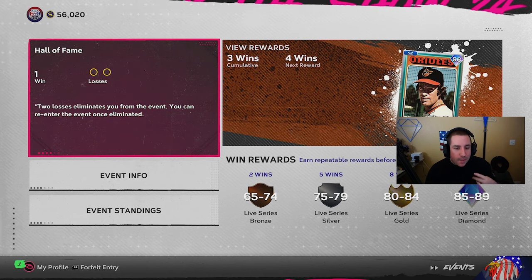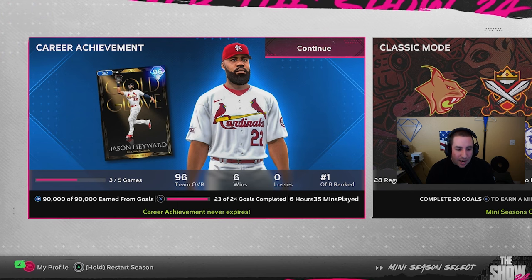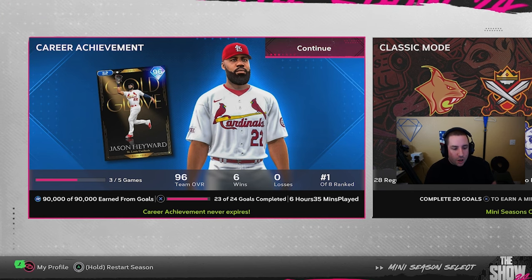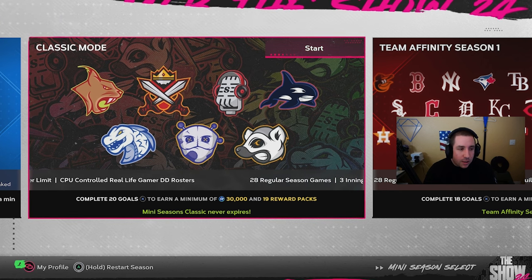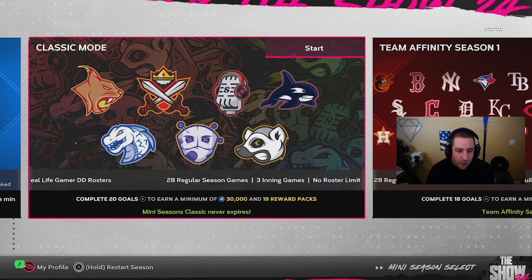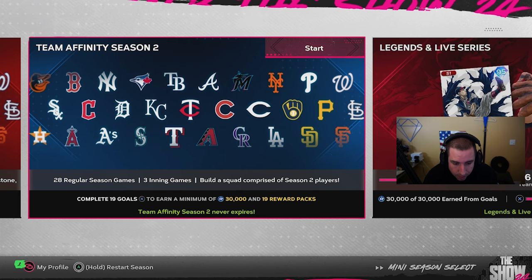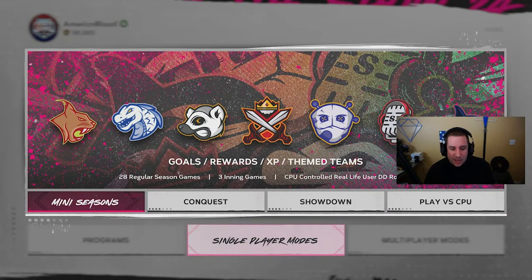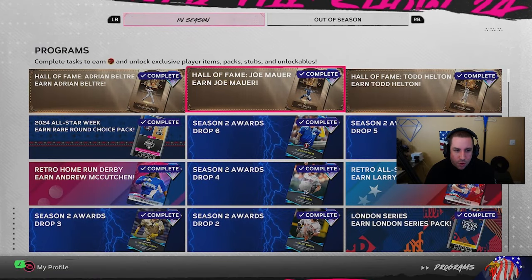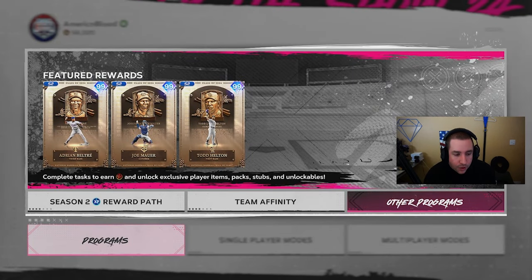I do every single event that comes out, every BR program, every rank program, every other program. I even just finished mini seasons — mini seasons gives you 90,000 XP, and I forgot they reset classic mini seasons so you can earn another 30,000 XP. The season two mini seasons would give me another 30,000 XP too — I should do those. And make sure you do the other programs, especially the new Hall of Fame ones, because those give you 20,000 XP each. That is how I have so much XP.